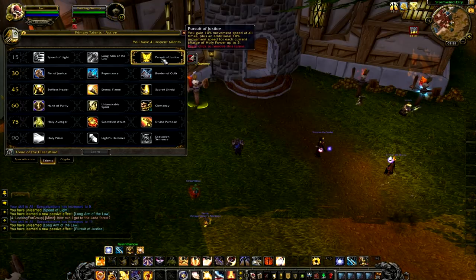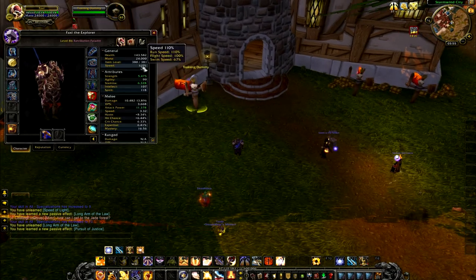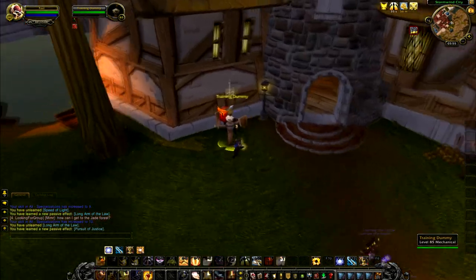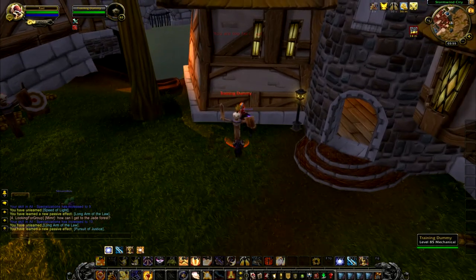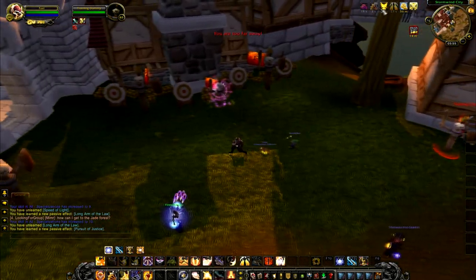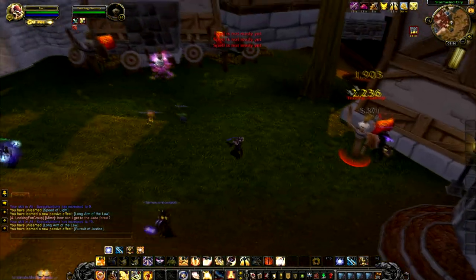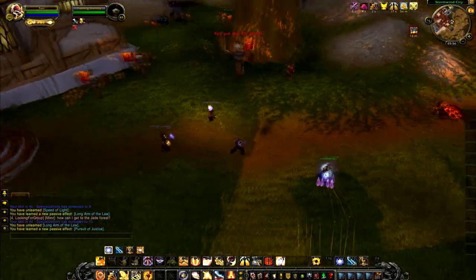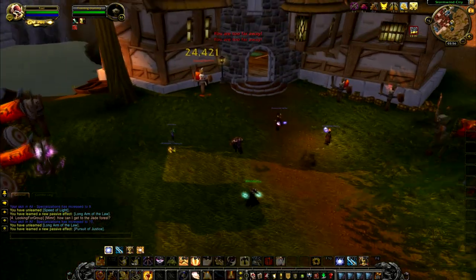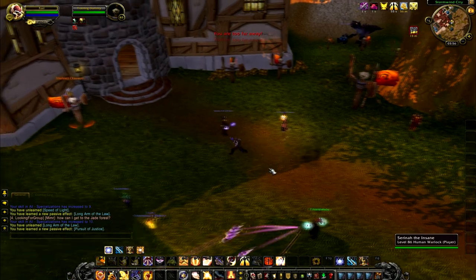The last one in this tier is Pursuit of Justice. We gain 10% more speed at all times, and then 10% extra speed for every Holy Power we have. So right now I've got 110% speed, and every time I get a new Holy Power I get 10% more speed bonus. I don't see myself using it for PvE, but for PvP it might come in very handy. Whenever I spend my Holy Power, the speed bonus is lost and I only have 10% at that point.